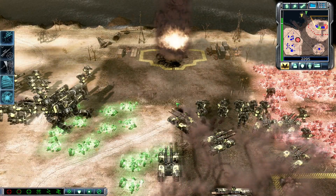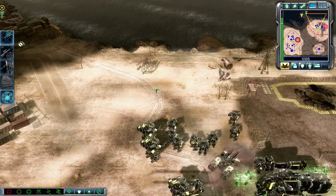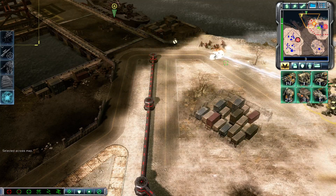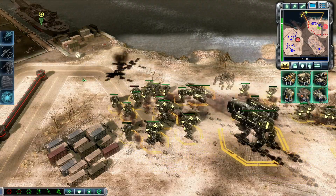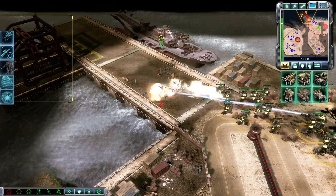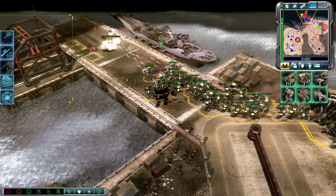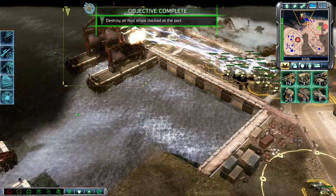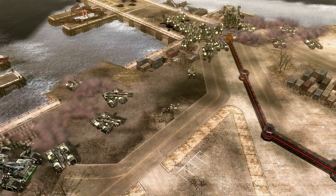Mammoth tank ready. Mammoth tank waiting orders. Show me the problem. Reclamation in progress. Enemy unit sighted. Unit under attack. Insufficient funds. Unit lost. Reinforcements free. We've got reinforcements for you, Commander. Mission accomplished.